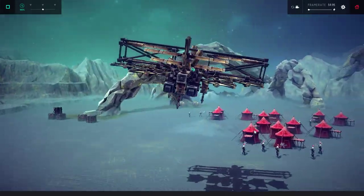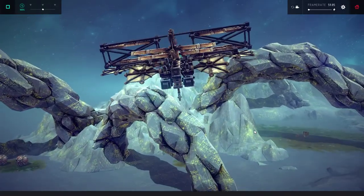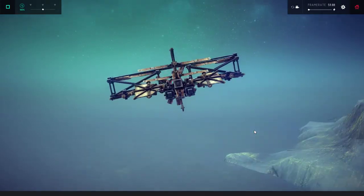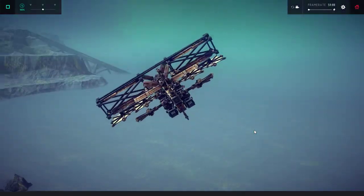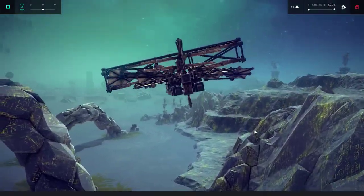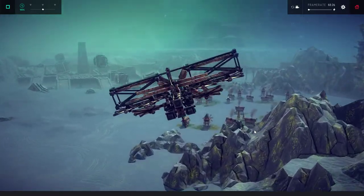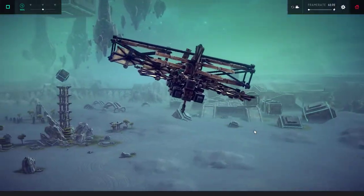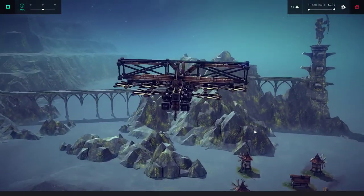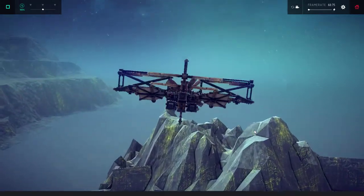See those landing gear on the bottom? They go up and down now, so that's fun. The thing flies a lot better than it used to, in my opinion. It's not nearly as sluggish as it used to be. You can see I can go up and down and left and right pretty effectively. It's still kind of a slow turner, but it's not nearly as slow as it used to be — not in the first iteration, at least.